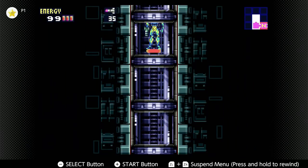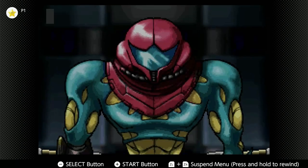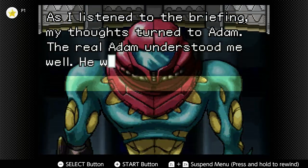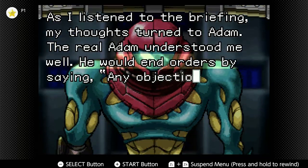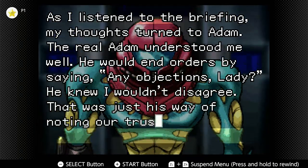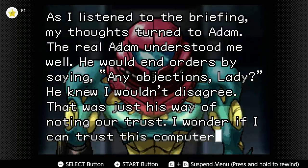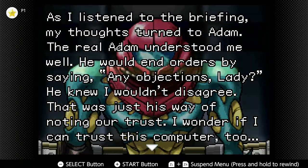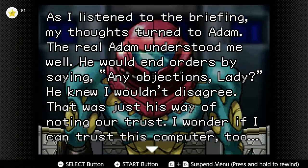Alright, so now we're gonna get into Sector 2. As I listened to the briefing, my thoughts turned to Adam. The real Adam understood me well. He would end orders by saying, 'Any objections, lady?' He knew I wouldn't disagree. That was just his way of noting our trust. I wonder if I can trust this computer, too.